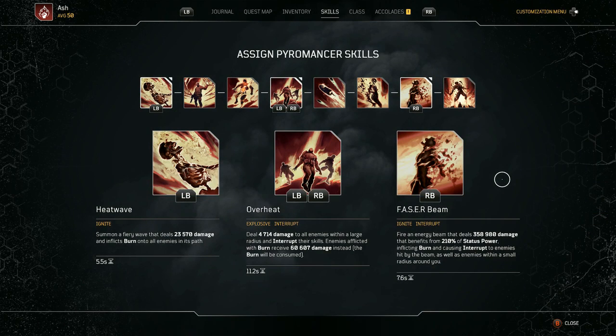For the skills, of course, we're using heat wave — you can't go wrong with that one, that's awesome, 5.5 second cooldown on that. Then overheat — I wish we could cut that in half a little bit, but I don't want to waste an armor ability for the cooldown, so it's going to stay at 11.2, which is fine. And then also the phaser beam — got 7.6 seconds cooldown on that. Very good. I think that's good enough for what we need to use it for.